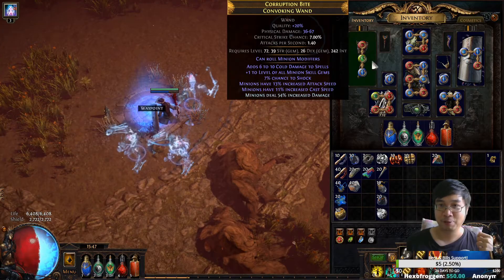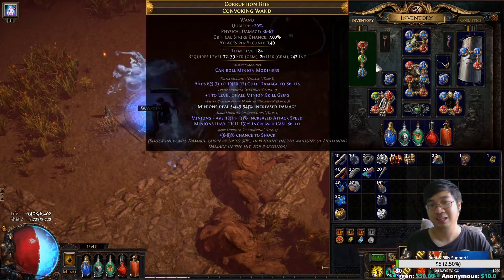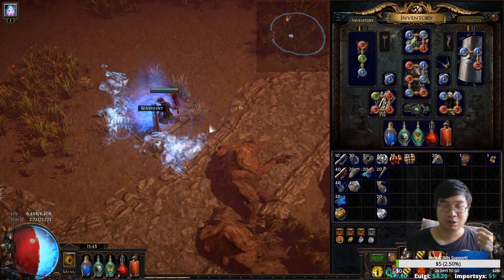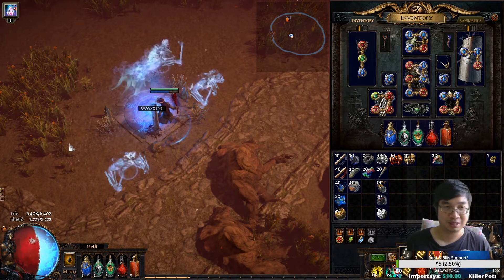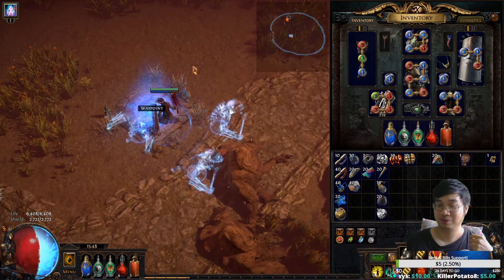After he initiates the trade, you place your items on your side and double-check this is the item you wanted. If you're buying an item, make sure you double-check everything you searched for online. If you're buying currency, make sure he's giving you the right amount and the right currency. When trading, highlight all the items he offered and double-check the stats — he will be doing the same with your items — and once you click Accept you have the item.